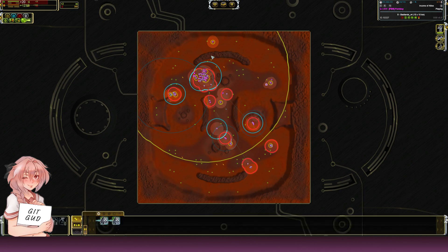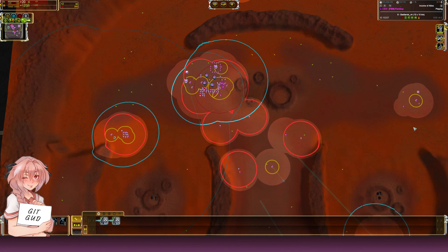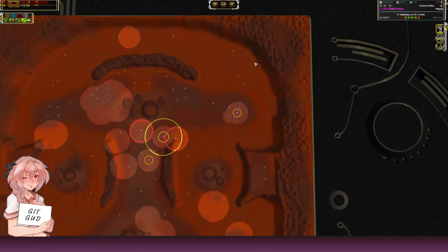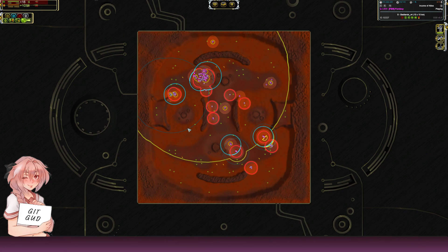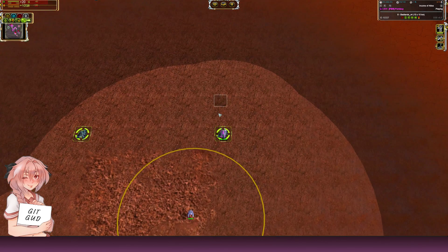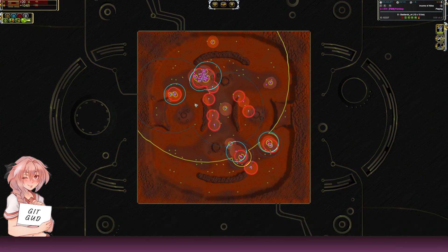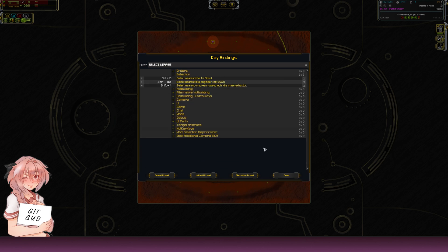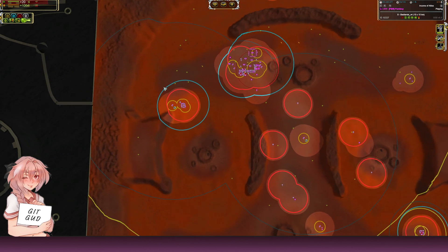Shift+1 selects the nearest lowest-tech mass extractor. If you're on the map and want to upgrade a mex, you press Shift+1, it selects the nearest one, and you can immediately queue the upgrade — saving you the time of scrolling to find it and clicking it manually.